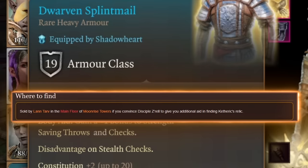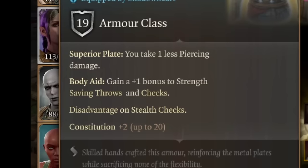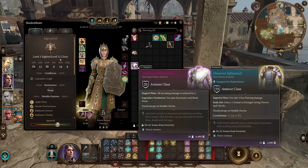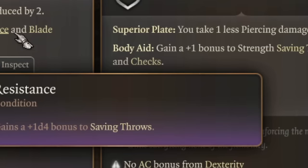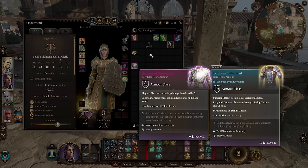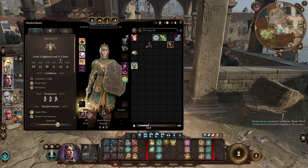For the cloak slot I'll go with Vivacious Cloak — you gain temporary hit points when casting spells while in melee, which is very nice for survivability. For armor there are two I recommend. From act 2 you can get Dwarven Splint Mail — heavy armor with 19 AC and plus 2 to constitution, which affects our concentration. In the late end game I would suggest Armor of Persistence — all incoming damage is reduced by 2, and additionally you gain resistance and blade ward. Resistance adds plus 1d4 to your saving throws to keep concentration, and blade ward gives you resistance to bludgeoning, piercing, and slashing damage — all basic non-magical damage types — halving all damage you take.